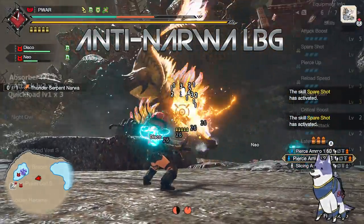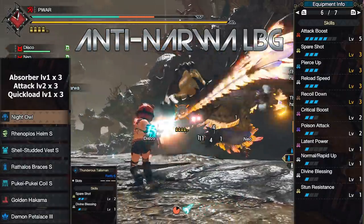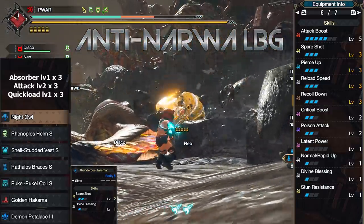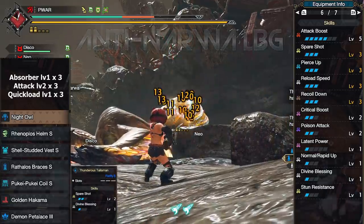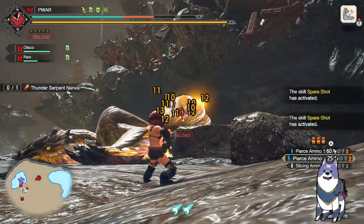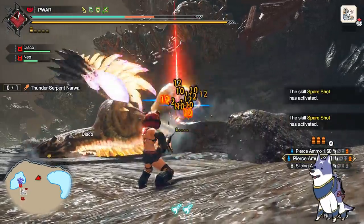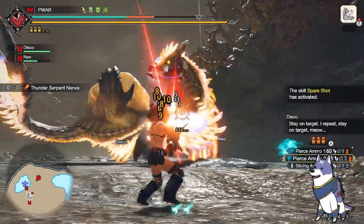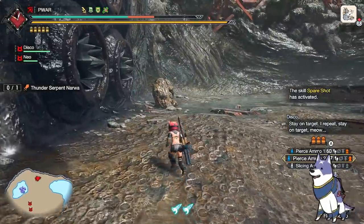I can swap Ammo Up on my build for Crit Boost level 2 and Attack level 5, but I tried a couple of runs and couldn't get sub-6 like I could with the Ammo Up version. That could just mean I got lucky with the Ammo Up one, but I like that version better. I also see people run Aim Boost level 3, but honestly I don't think it's necessary. You're so agile with LBG and Narwa is so telegraphed that you don't need to be standing that far back. I'm a noob with LBG so that's just an observation from testing — I don't think it's needed unless you have free slots.